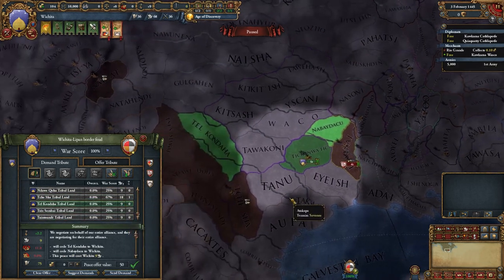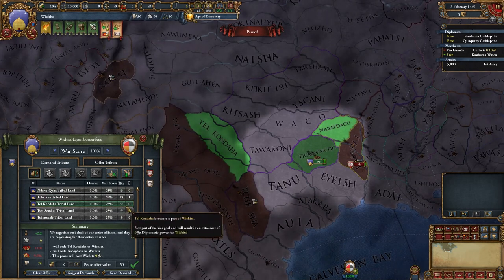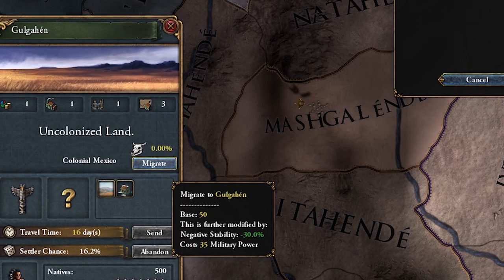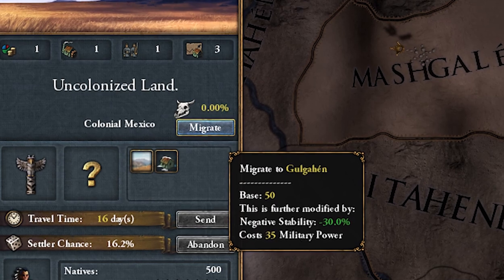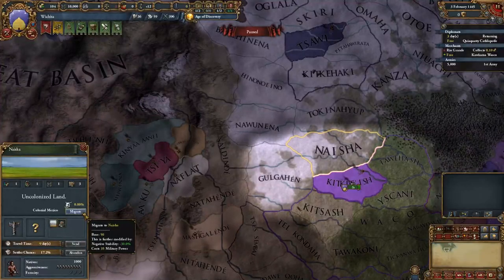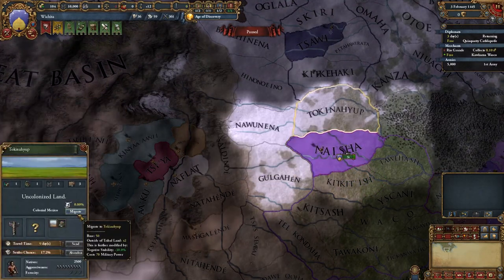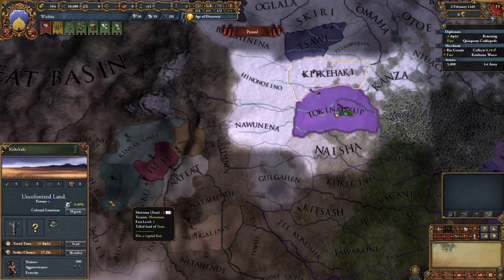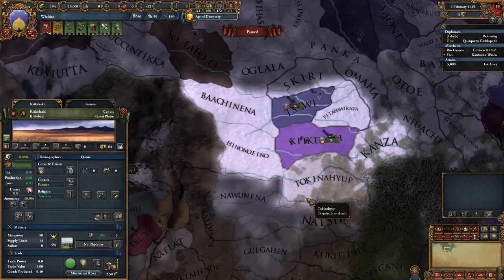The bonus is that you don't actually have to spend that 100 admin power to make it your tribal land after a peace deal — you only have to spend your diplo power. The cost to migrate your capital is reduced by 10% for each negative stability you have, so it is a good option to sit at negative 3 stability and bump it up to negative 2 when you want to declare war. Keep in mind that if your capital province is not part of your tribal territory and you attempt to migrate to a province also not part of your tribal territory, the cost will go up by a factor of 1 for each subsequent migration, which can quickly get out of hand.